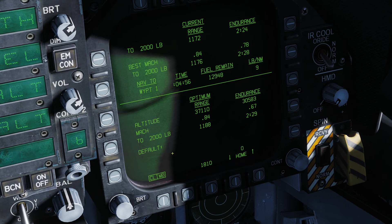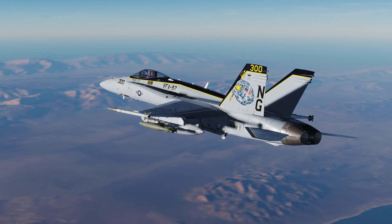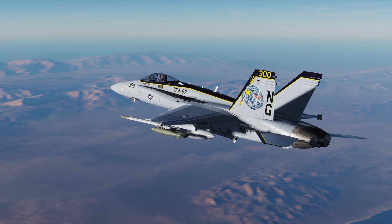That was a max performance climb using the climb mode. I can turn that off to clear it from the HUD. As you can see, optimum range is Angels 37 at Mach 0.84 — at 2,000 pounds we can go 1,186 miles. For an endurance run, we can go down to Angels 30.5 and do Mach 0.67 to get 2 hours and 29 minutes of play time. So this covers the F-18 F-PASS page — hopefully you enjoyed this one, make sure you come back for more, and happy hunting.